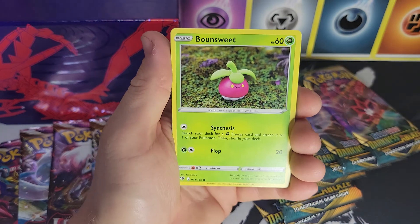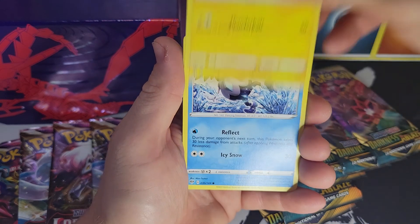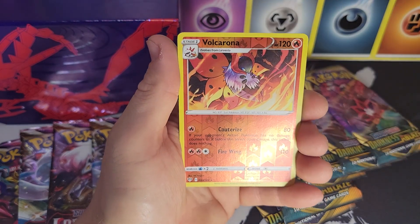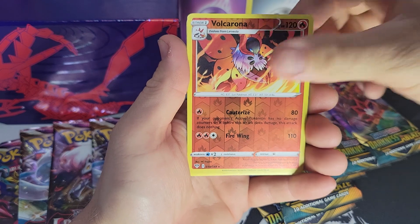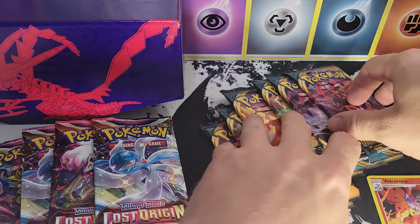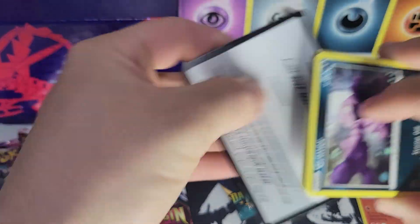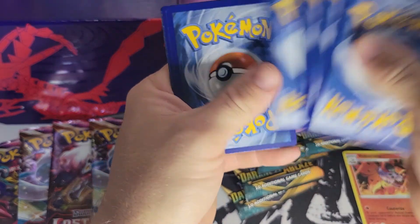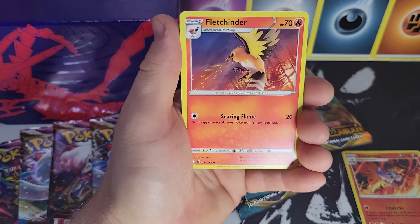We also did the Heavy Hitters premium collection box from Sam's Club — a lot of fun with that. We posted that last week on Saturday and it's already at 90 views, which is a lot for us. We got a Volcarona — that is a reverse holographic rare — and a Manectric non-holographic. Volcarona is the only pull so far, just a mid pull. Lost Origin has been a lot of fun for us — we're in the midst of opening an entire booster box in the Shorts.